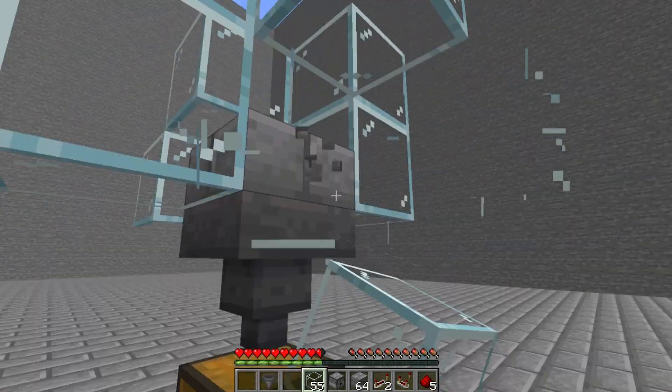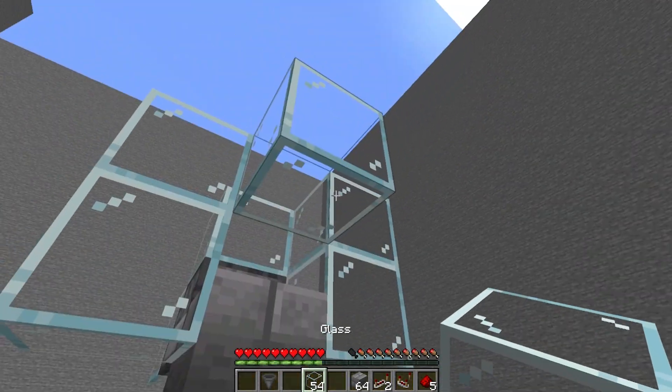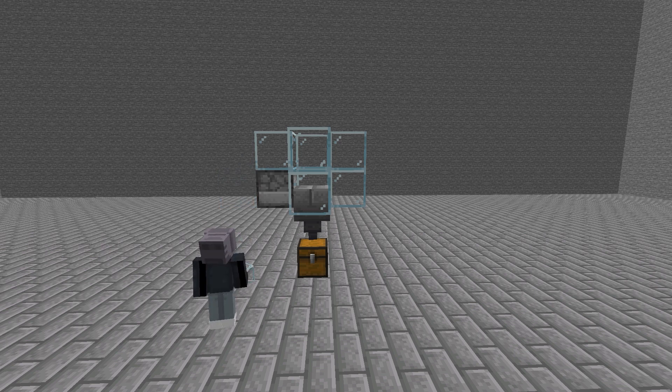If you're done with that, we want to position the dispenser, and that's right here. Then close it up and remove the blocks you needed for support.